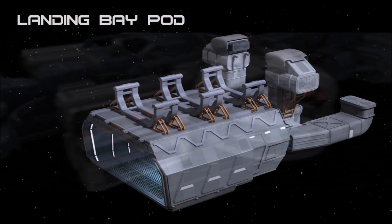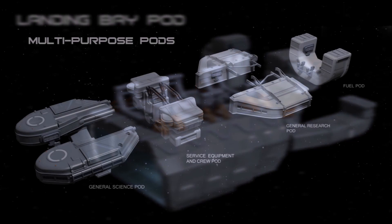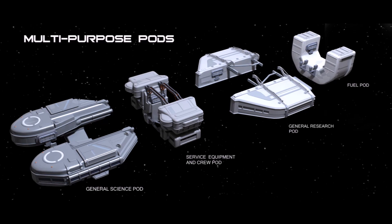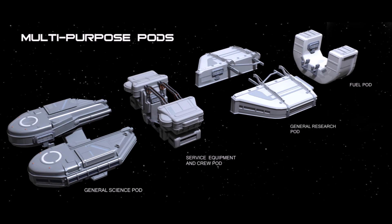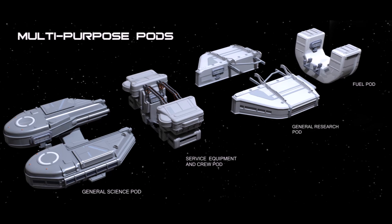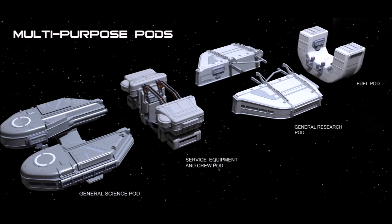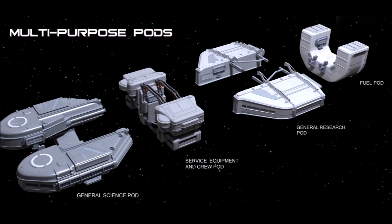The Landing Bay holds onto ships — basically a hangar. The Service Equipment and Crew Module adds space for more crew and has service equipment so that the actual Endeavour can last longer and go out on further journeys without equipment breaking down. The General Research Pod allows for lab science — creating compounds, drugs, or analysis of things. The General Science Pod is for data analysis for the Telescope or the General Research Pod, allowing it to crunch numbers and make those pods more effective.